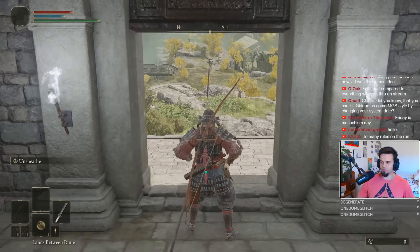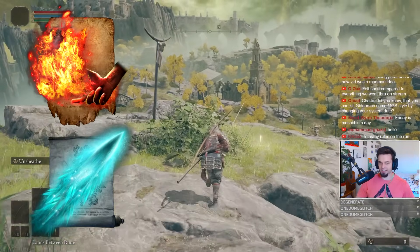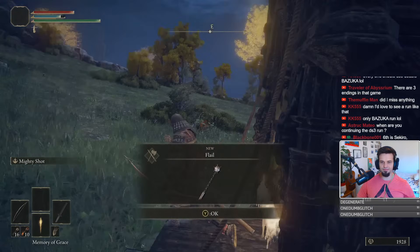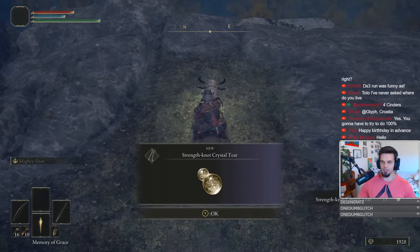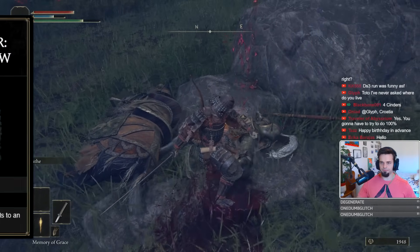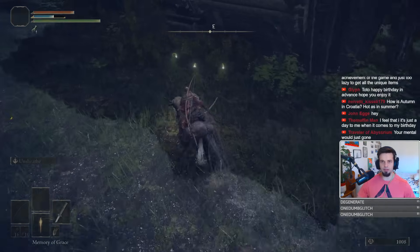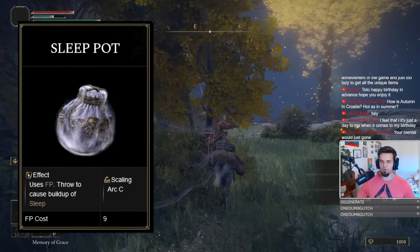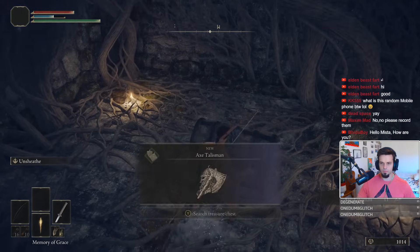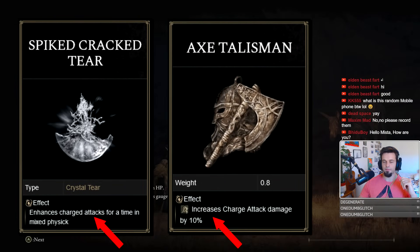I already did a no-hit run, but I did it in the most cheesy way possible with sorceries and incantations. So for this one, we are going pure melee, and the setup for the build is gonna reflect that. On our path, we grab the Flail and the Strength Knot Crystal Tear for a nice strength boost. Then we swing over to the Knight patrolling the area to collect the Golden Vow for a nice damage boost. Along the way, we collect a ton of Smithing Stones, Mushrooms and Trina's Lilies, which are going to be required to craft Sleep Pots later on. Finally, we grab our Physics Flask and collect the Spiked Cracked Tear and the Axe Talisman inside of Mistwood. These items are the most important ones, as our entire route is gonna be relying on charge attacks.